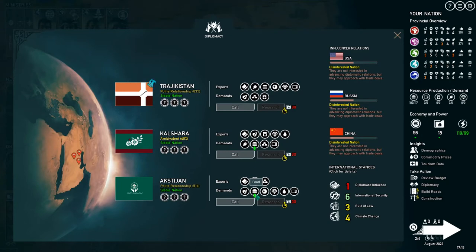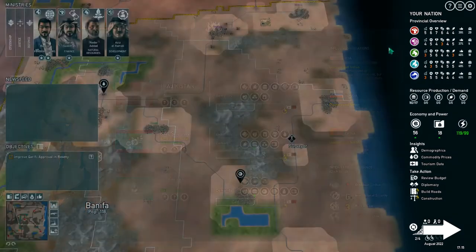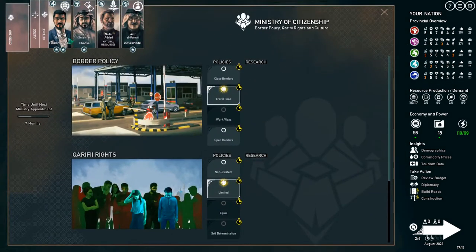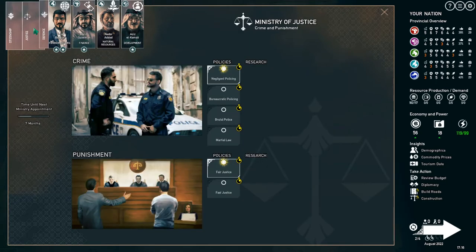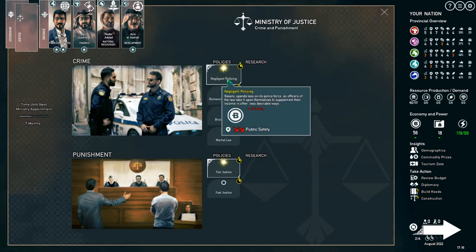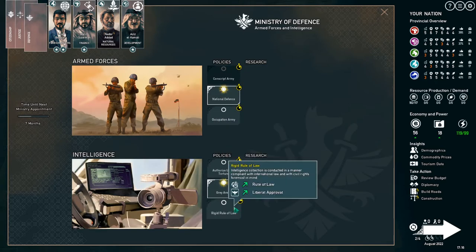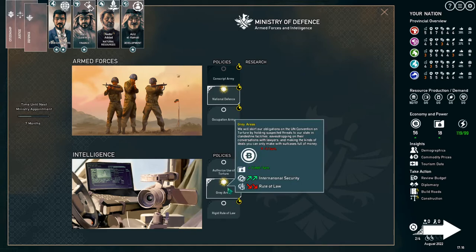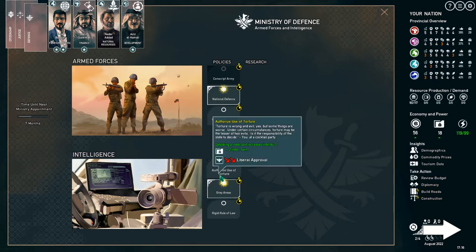On diplomacy, we're exporting food. We can't really move to equal policing anyway — we'd need research from a justice minister. We could move from negligent policing to bureaucratic policing, but it would cost more money per turn and lower public safety. If we jump from gray areas to rigid rule of law, we won't pay one per turn, but we'll lose intel we're currently gaining. I don't think I want that.